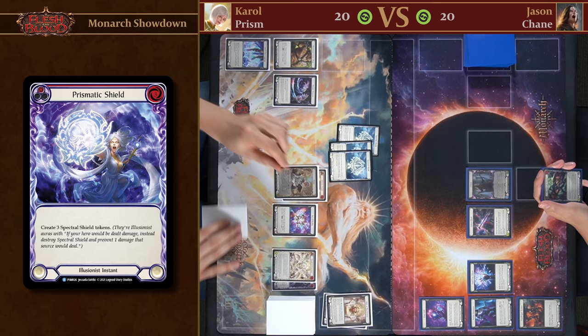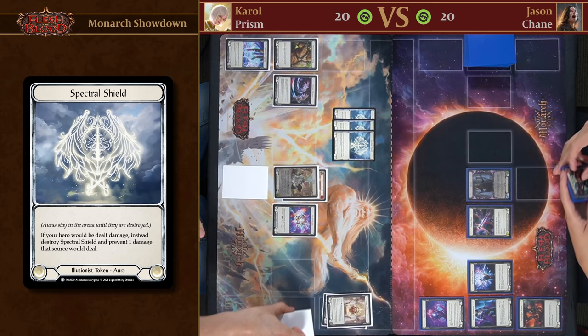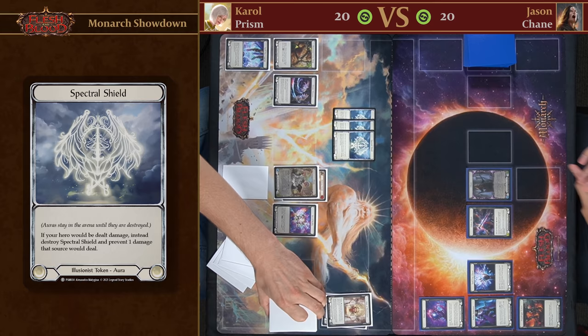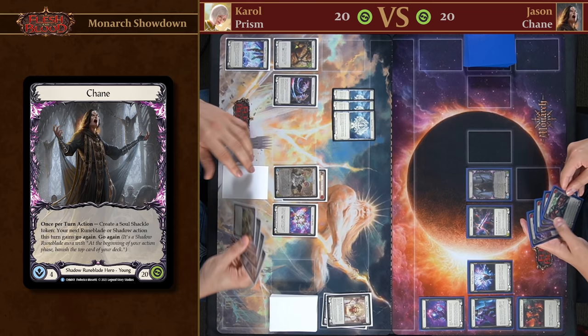Since both those abilities were instants you still have an action point if you choose to use it. I'll just pass it to you. Now with Chain, here's a Shadow hero — much like other Runeblade, Chain cares about attack actions and non-attack actions, and also triggers and dealing arcane damage as well as physical attacks.